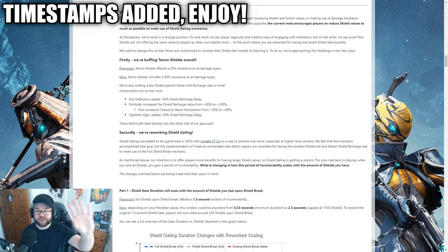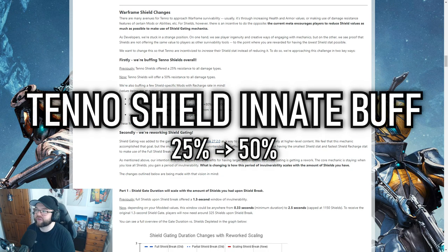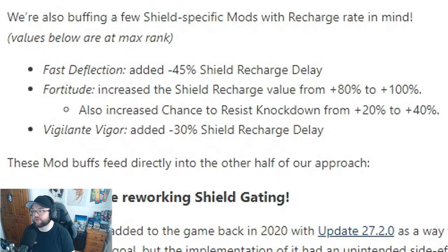We're going to get this part out of the way because although it's important, it's not as important in my eyes. They're going to buff the base shields overall. This basically means that we currently have 25% damage resistance to all incoming damage, but whenever anything hits those shields, we're now going to have 50%. So it's basically getting 100% value — it is doubling. To accommodate that, there are a couple of mods. I'm going to leave the values up on the screen. Your Fast Deflection, your Vigilante Vigor, and your Fortitude will also accommodate these changes.